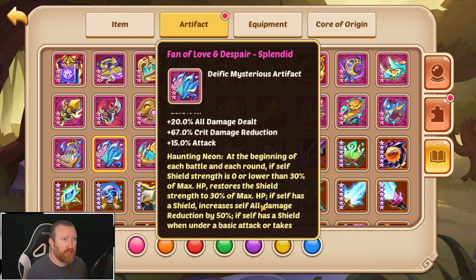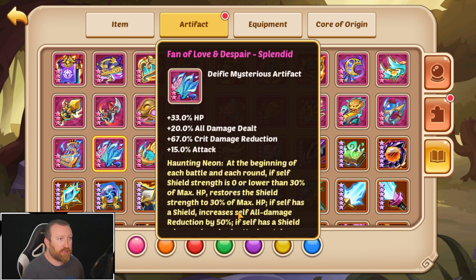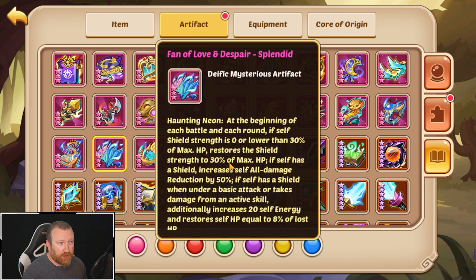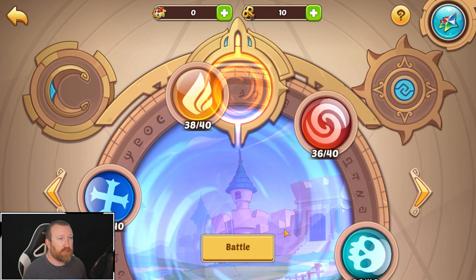I've been considering going for some of these other more niche ones just to test them out. I've yet to test out the Fan of Love and Despair, and it kind of seems like one that could be interesting. The really only big difference is it additionally increases energy and restores self HP equal to 8% of the HP lost. It's decent — we're getting all damage dealt, HP attack, and crit damage reduction. We're still getting a shield equal to 30% of our max HP.